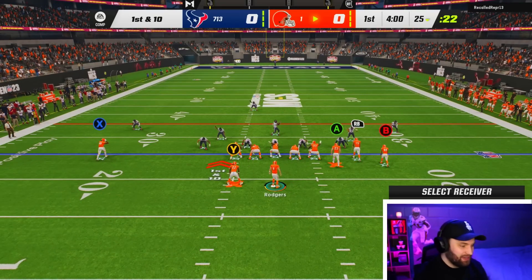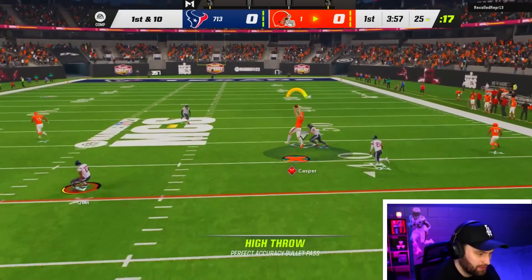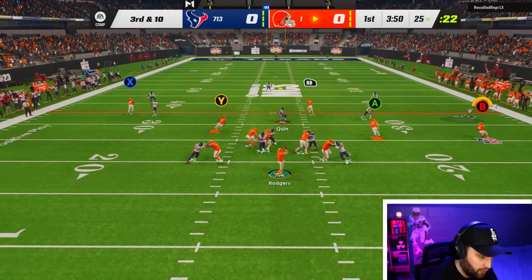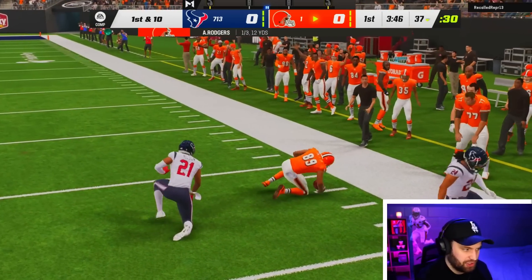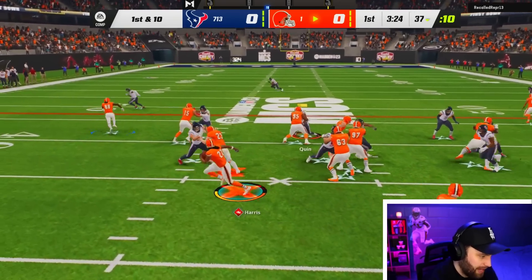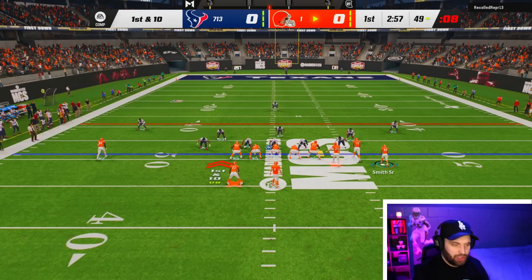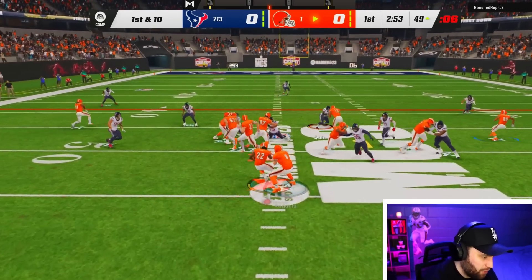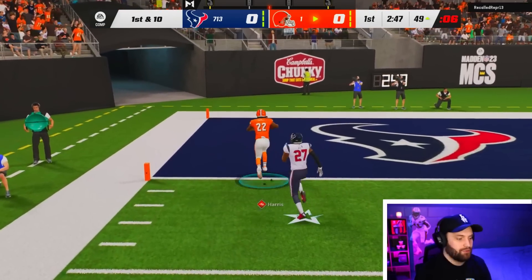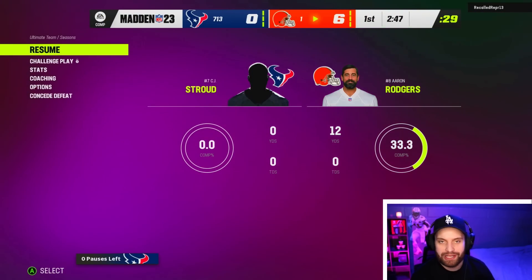I wanted to get another game but it looks like we're playing against three through five wide. As you guys know, it's probably the best or one of the best run defenses in the game. Five down linemen right there makes it a little tough, but we're going to try to mix in a little run. We'll quick snap this on third and 10. Look at Najee Harris already breaking tackles — he's going to help even against the good run defenses. Running the ball can sometimes give you miracles like that. Najee didn't even go down with five down linemen and we're already getting another rage quit.